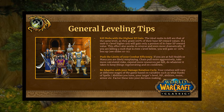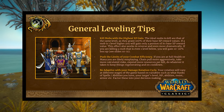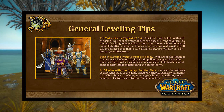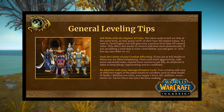Be adaptive with your damage rotation cycle — don't just take one static rotation at face value. Maybe you're going up against a target with high armor and something like Rupture is going to be better to use. It's going to depend on what ranks of your abilities you have, target's health, level, armor — factor all of this into your decision making.